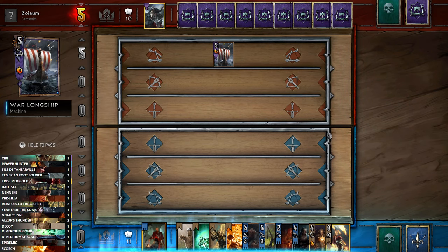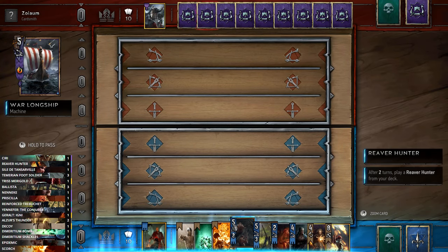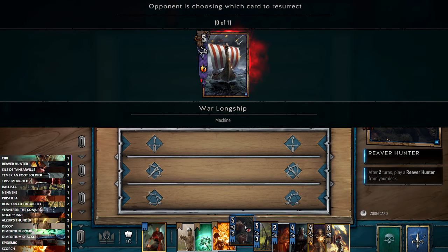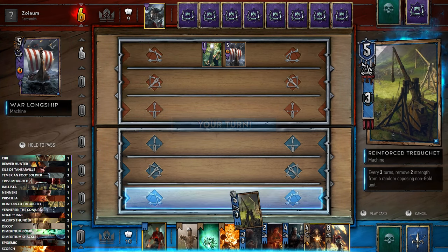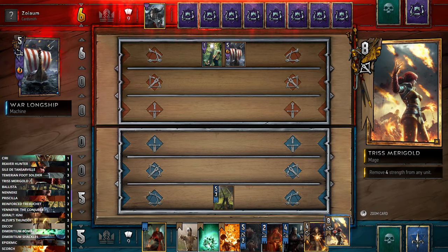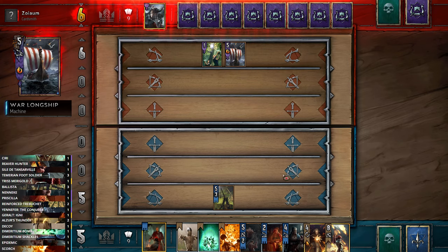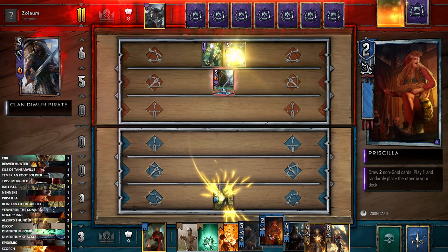We've got five of our six silvers here — not having Temerian Foot Soldiers is a bit annoying. Their War Longship will deal damage to me every time he discards a card, but we can straight remove it with Elza's Thunder. This is a control deck, so we want board control. Doing that before we play our Reaver Hunter is the smart choice. We'll get our Trebuchet out on the board to cause some trouble.